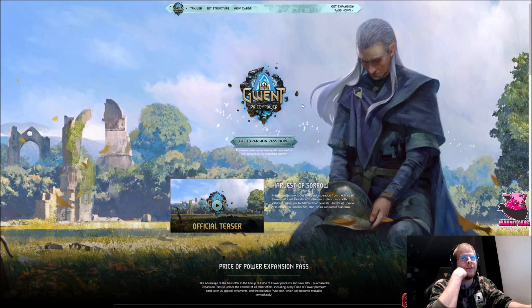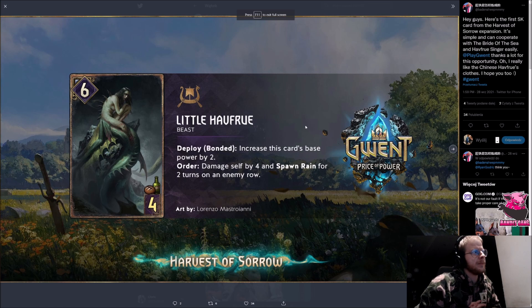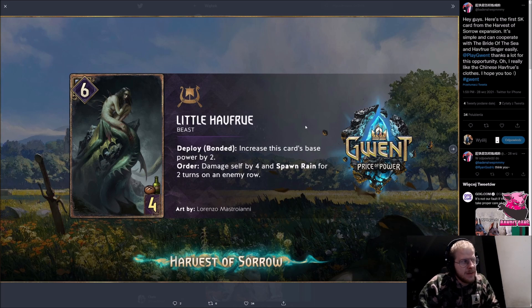Let's go to the commons. The first card was presented by Button Ship — sorry for butchering your name. It's a little half-rule: deploy bond that increases the card's base power by two, order damage deals bite for four, and spawns rain for two turns on an enemy row. So it's a 6/4/4, and it can be 8/4/4, which is already good. On average if you get two, you have 7/4/4, which is kind of standard. But what I didn't realize at first — you can use this in a self-damage deck. Play the first one for six, the second for eight, kill the first, resurrect it with Freya's Blessing, and you have a 10/4/4.